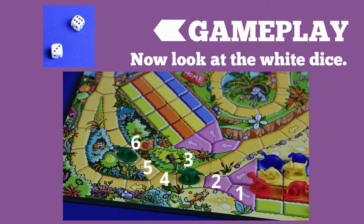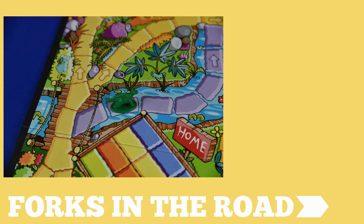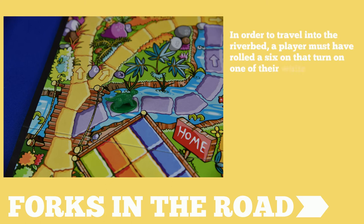Once the player has moved their dinosaur or dinosaurs, that is the end of their turn, and the next player begins following the same pattern. When traveling around the board, players will encounter forks in the road. They can choose either path they wish to take. The only exception is the blue path — the riverbed. In order to take the riverbed, a player must have rolled a six on that turn.